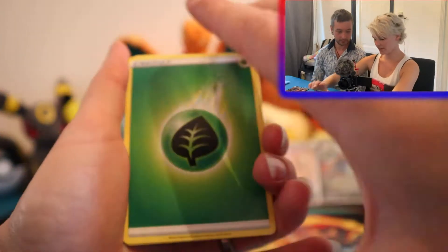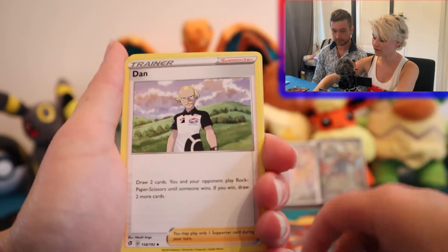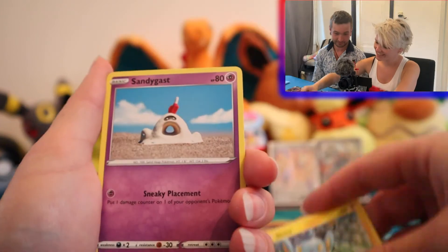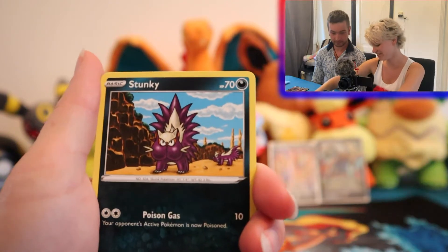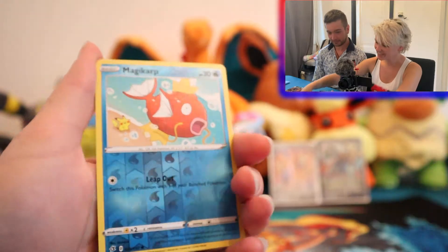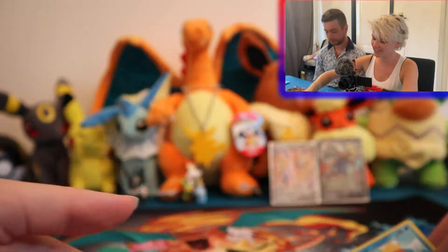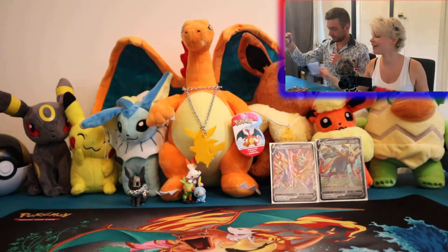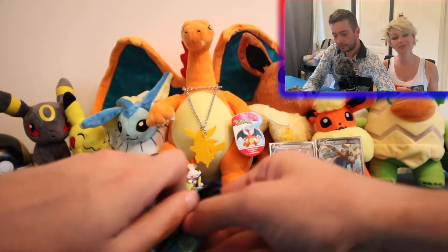I've got a Leaf Energy, Metapod, Tool Scrapper, Shinx, Sunny Gas, Roly Coly, Stunky, Climberry, Reverse Magikarp, and a Butterfree. Nothing awesome for me yet, but I hope something awesome is yet to come. I do have the Reverse Magikarp, so that's pretty cool.